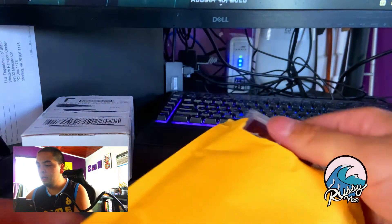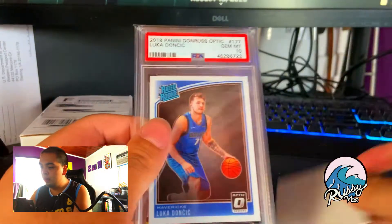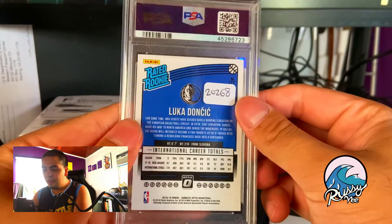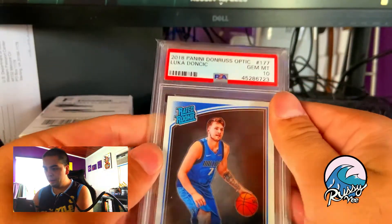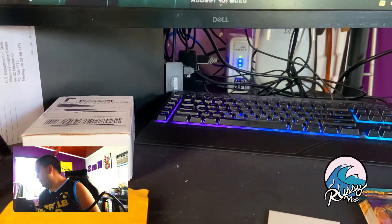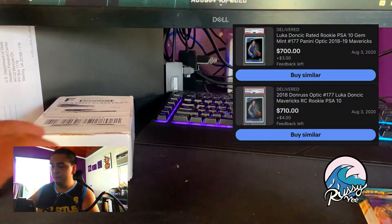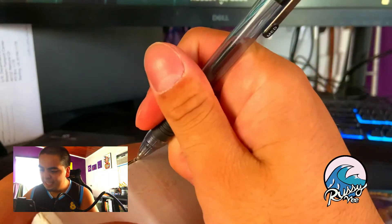It is — it's the Luka! It came with a little certificate right there. PSA 10 Luka Doncic Optic. The Optics have a smaller pop run than the Prisms, even though Prisms are much more popular. There's like a thousand fewer PSA 10 Optic Lukas. The prices are going up slowly — I bought that one for about $700, and I think the most recent sale was about $860.